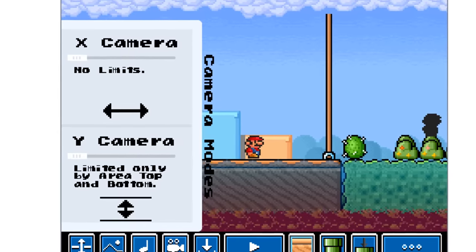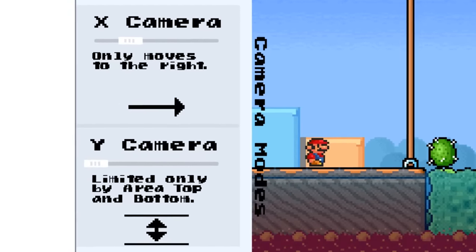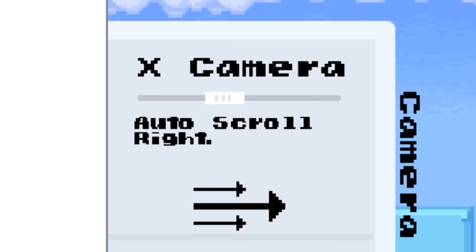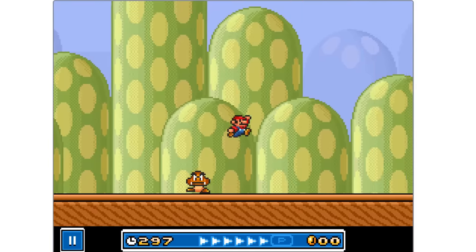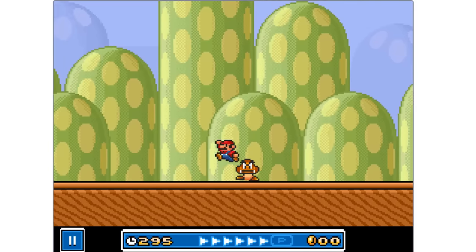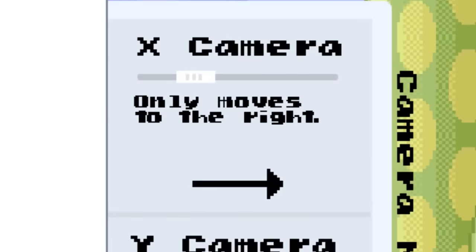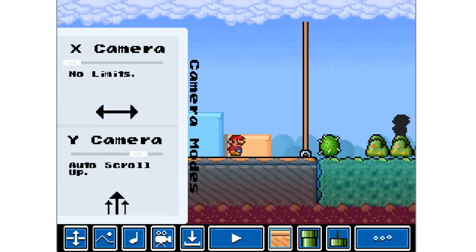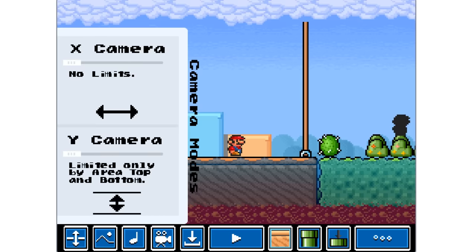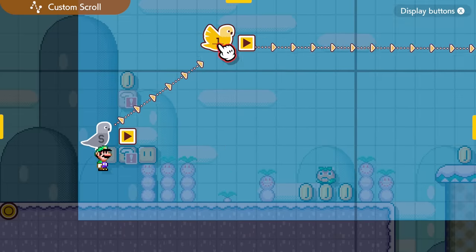Just like you can mess with auto-scroll in Mario Maker 2, this game has a lot of options for the camera as well. You can adjust based on the x-axis — left and right — and the y-axis — up and down. If you want your level to have more of the original Mario Bros. feel, you can make it so the camera does not scroll back and can only scroll forwards. I really feel like this game gives us more camera features that are easy to use, versus the custom scroll in Mario Maker 2 that can be a little confusing.